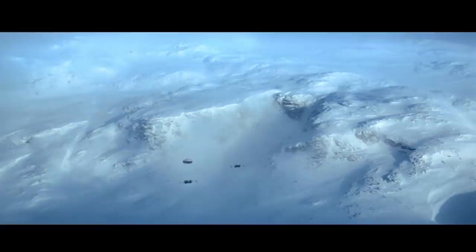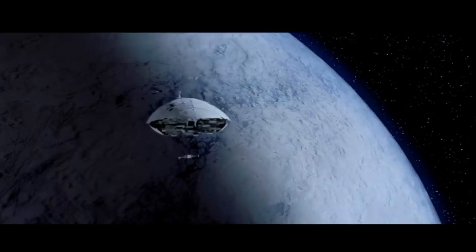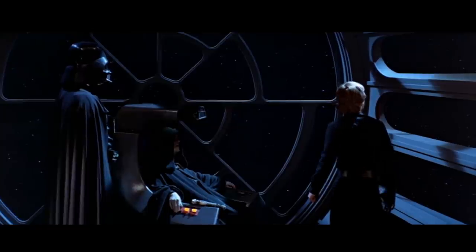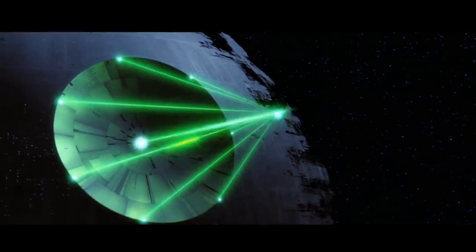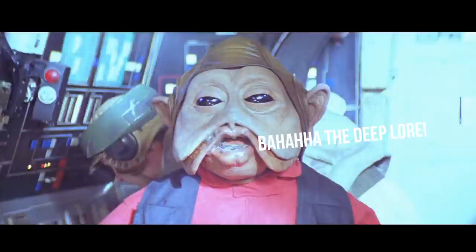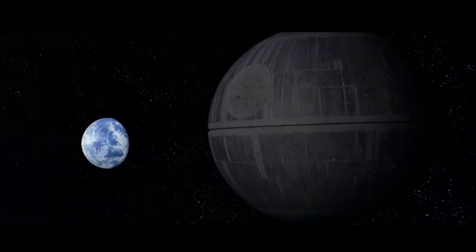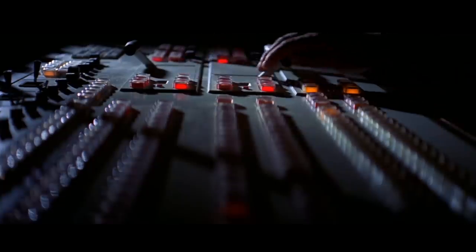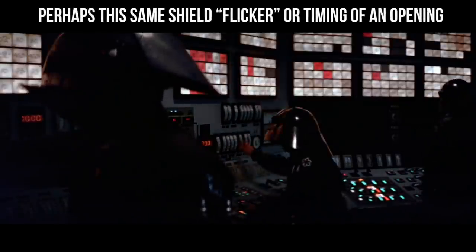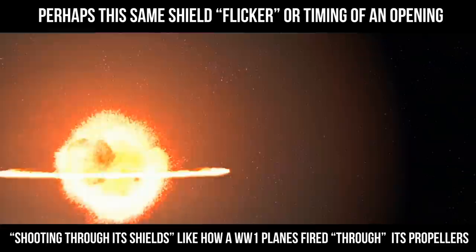The rebel shield on Hoth was taken down to allow the ion shots to pass through, and this is probably what was done when the Death Star fired as well. The Endor shield generator was still up and running when it opened fire, so this may be evidence towards the ability for a shield to flicker for just a fraction of a second at the exact moment of firing, or some sort of weakening of the shield in that area. The Death Star could certainly overpower its own shields — it must be able to in order to overpower any planetary shield in the galaxy — but this would also be an enormous waste of energy and would likely blow out the shield generators as soon as it fired.